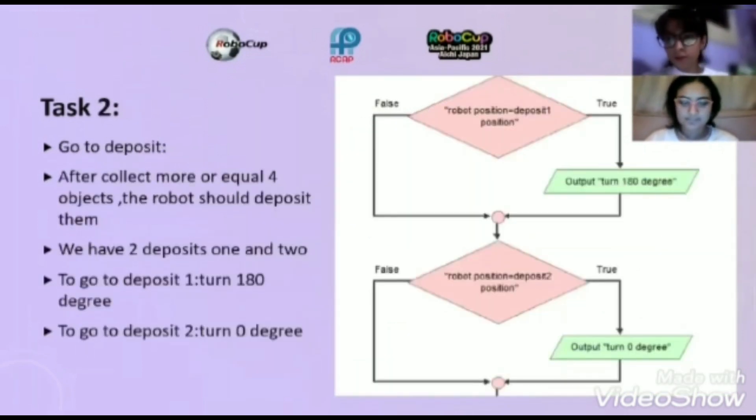Task two: go to deposit after collecting more than or equal to four objects. The robot should deposit them. We have deposit one and deposit two. To go to deposit one, turn 180 degrees. To go to deposit two, turn zero degrees.